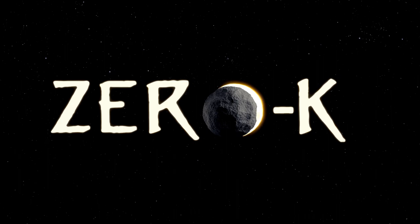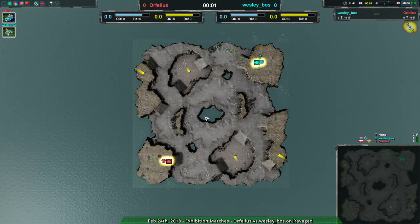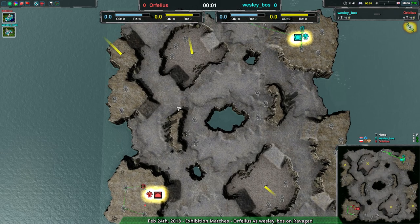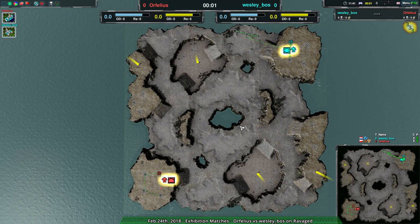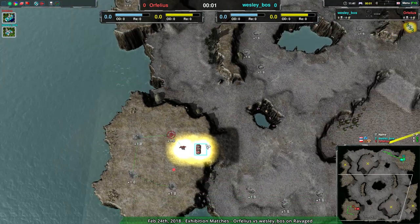Welcome back Zero-K fans to 'Nano Is It Done.' I remain your host Dominic, or Shadyfury, whichever you prefer. We're on a match between Orphelius and Wesley Boss on Ravaged, which is surprisingly complicated to get into. I don't know why, but there's an issue with this engine version where I literally cannot alt-tab to things behind the game.